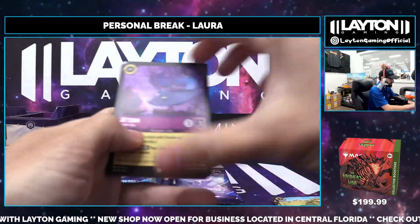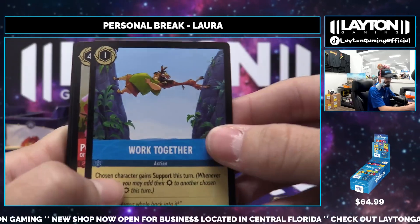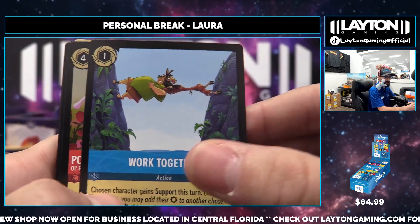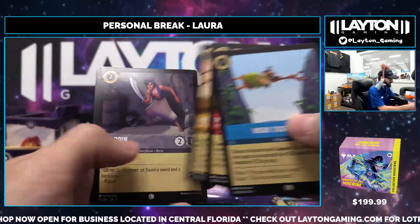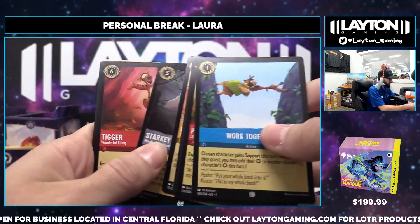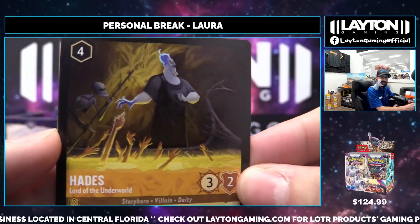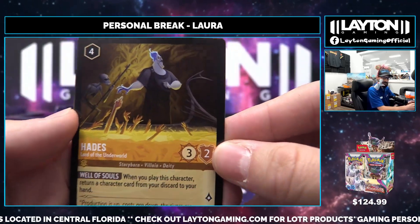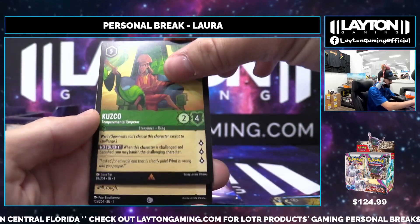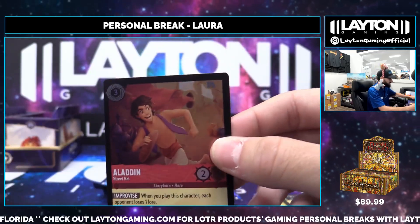Remy's bringing the luck here! Remy, Horace — love the artwork on that. So many different movies coming out of this first set, so many different Disney IPs. Mickey Mouse on the uncommon, Starkey, Tigger on the uncommon, and it's going to be a Hades on the rare — beautiful looking Hades right there. Kuzco, and closing out with an Aladdin on the foil common — really solid hit on that Aladdin card.